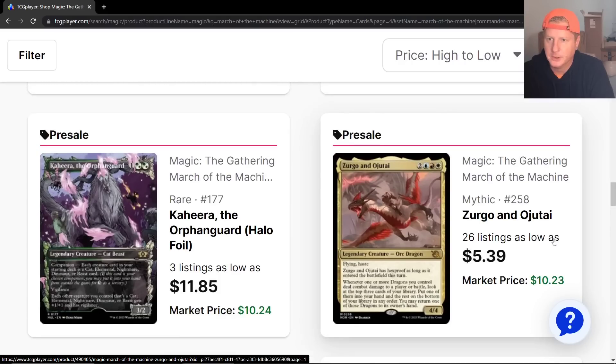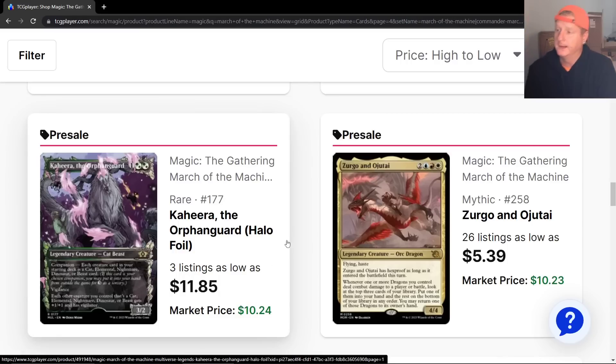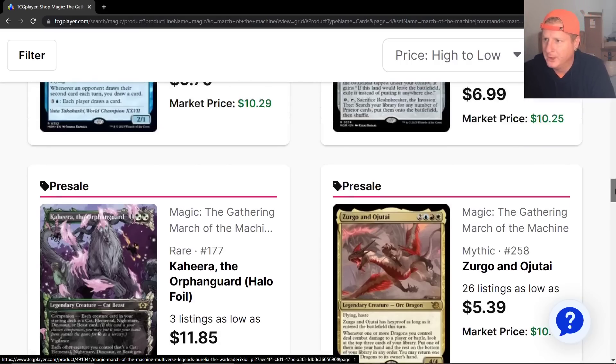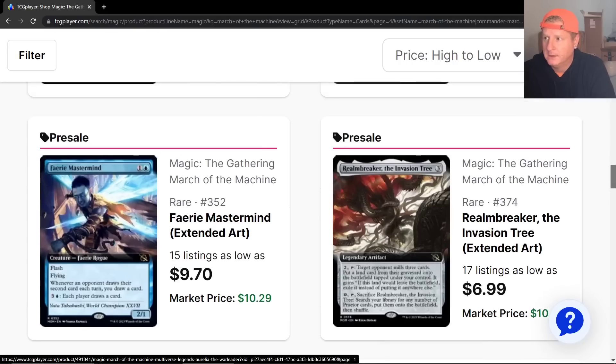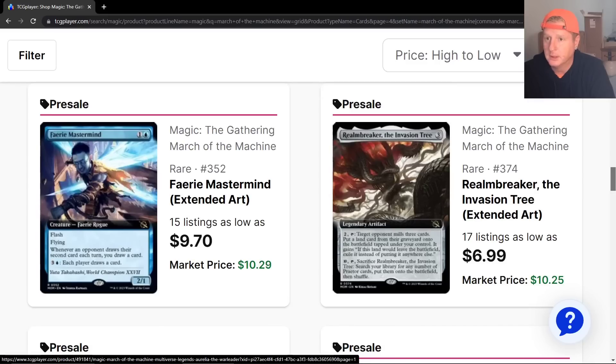Here we go — Zergo and Zutai. Some of these cards are flip cards, not all of them though. Kahira, right here — this card's not going to be worth anywhere near $10 when it's all said and done. But these different foilings and variations very well could lead to high-dollar cards. Pricey, pricey cards. You never know.